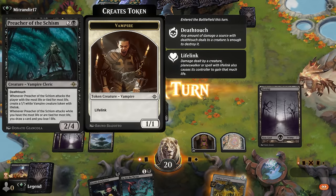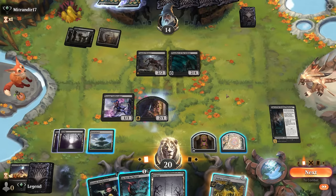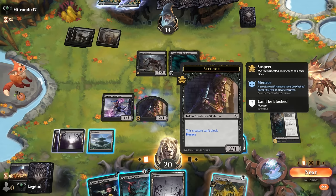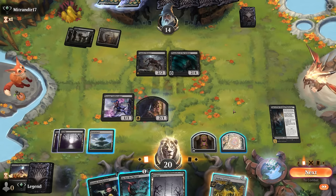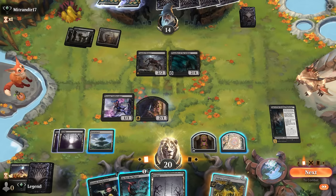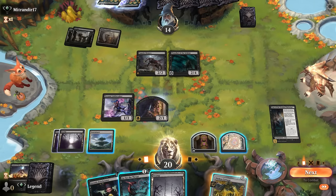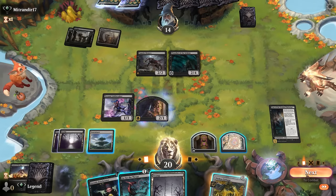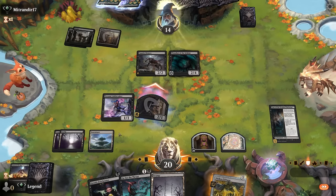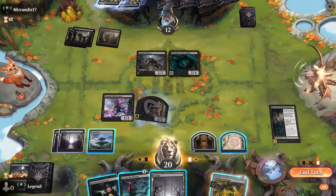Opponent deploying a Preacher now, so they're kind of turtling up, playing defense. Could also Go-For-The-Throat the Preacher, or I could sack the Skeleton to Fountainport to draw a card to solve the case - that's also an option. Or attack to see if they want to double-block and trade for the Bronco. So we have some options. Either way it makes sense to attack first, since I can do this at instant speed.